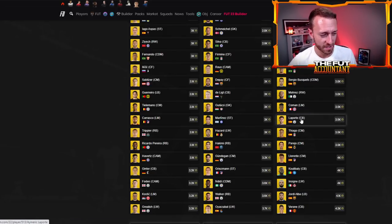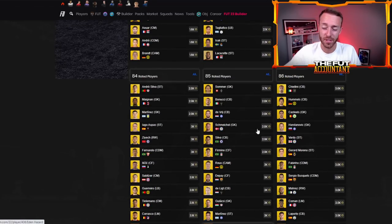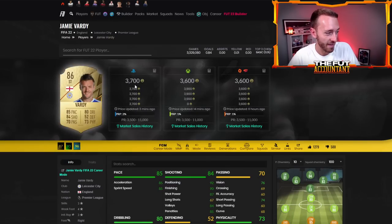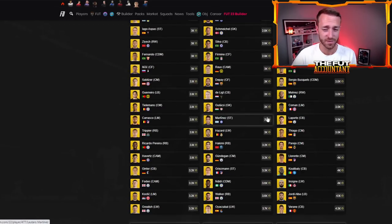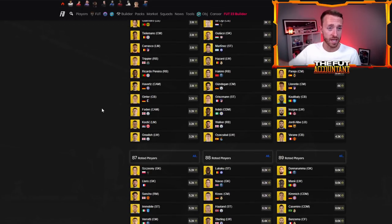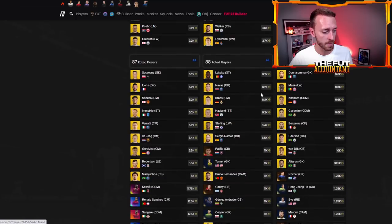A lot of people went out and made some investments on fodder. If you got fodder at basically discard prices, you can't go wrong. 85s at under 3k is pretty good. 86s in the low threes — basically as low as they can go as well, at like minimum price. We still have some more SBCs coming out later this weekend, potentially a couple of leaked transfer cards as well, so there are decent investments that can be made there.